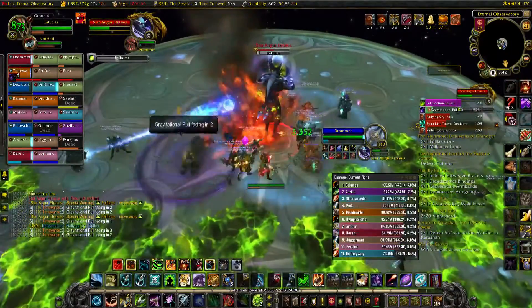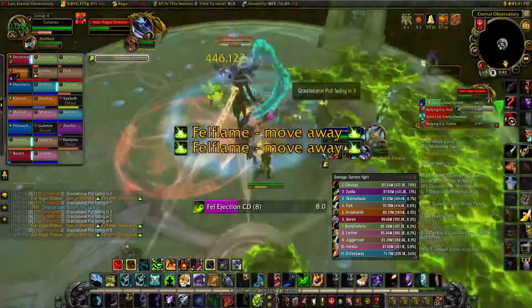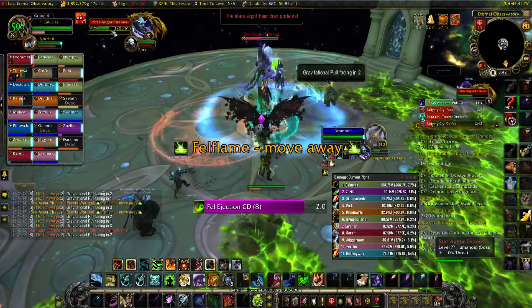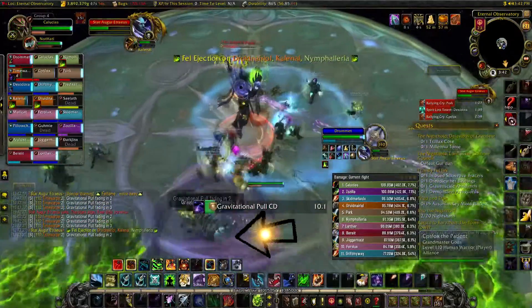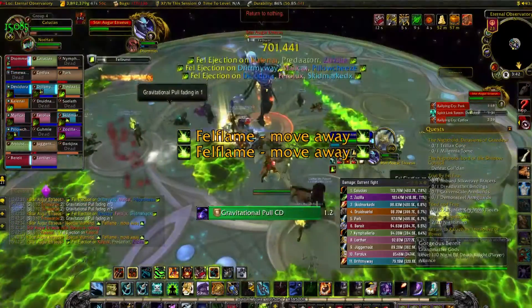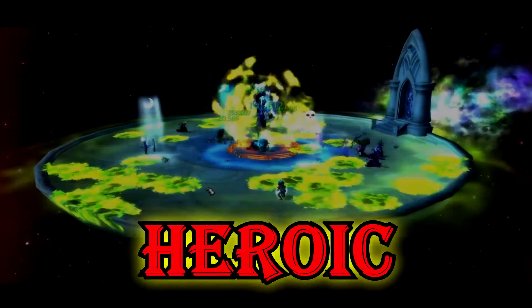When the tank gets Gravitational Pool this time, a fel comet will come down to damage him and anyone close to him. Make sure to tank swap when the tank gets this — it lasts 5 seconds now, and every comet reapplies Gravitational Pool up to 2 more times, for a total of 15 seconds. When the comet hits the tank it removes any green puddles he's standing on, so the tank should start by removing any green puddles in the melee before moving out. Star Augur will also cast Fel Burst on his current target, which is a stacking dot — swap accordingly.